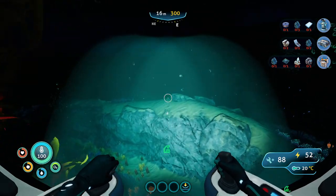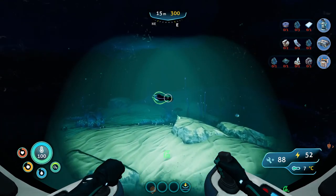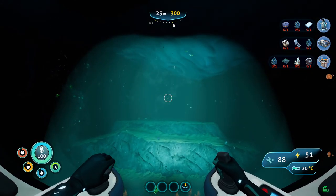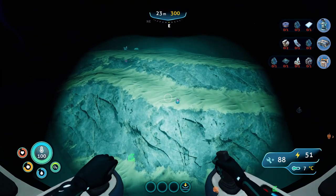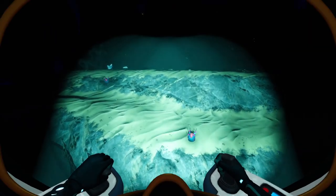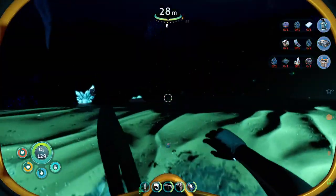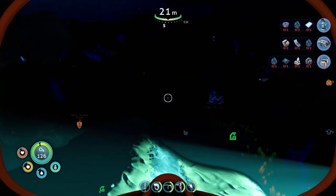Oh no, are we going into a new area? I hate that — I'm very bad at going into new areas. Okay, this is kelp. I'm comfortable with kelp. Kelp ended. But I've had these plants — I've seen them before. I think that's an egg. Should I have emptied out my inventory? We're halfway there. Well, I guess we'll grab this.